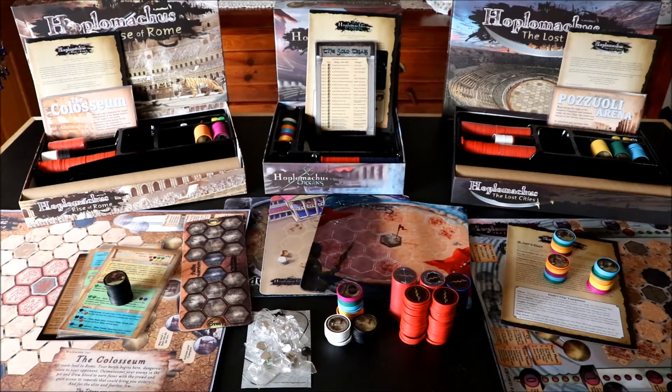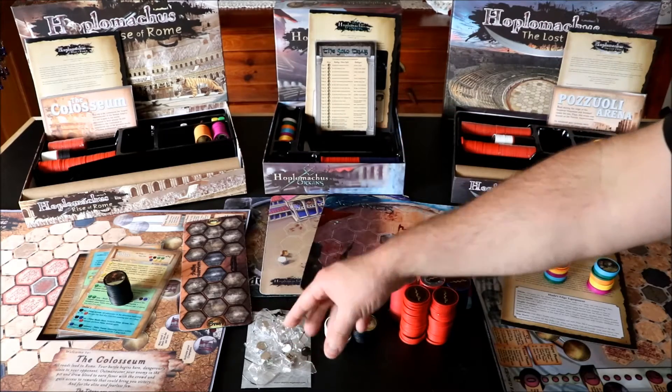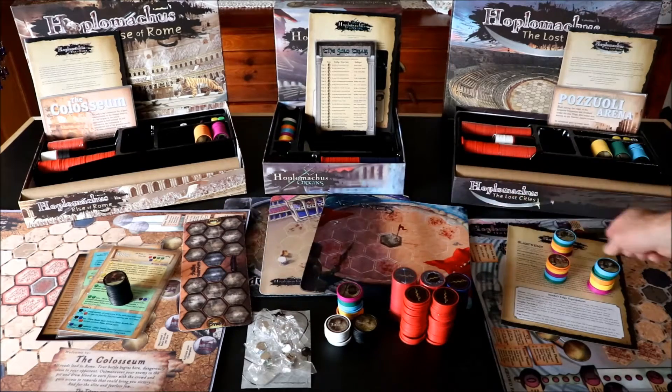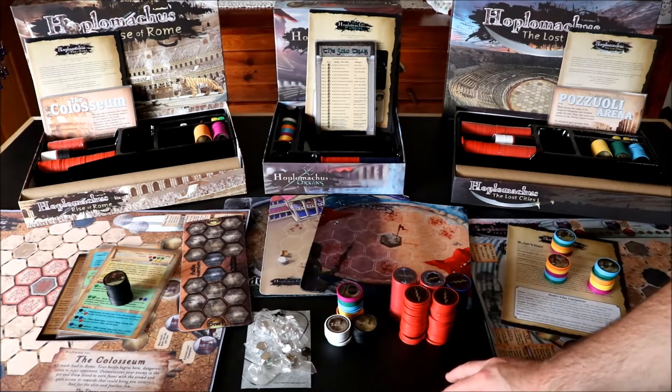Hi everyone, it's Paul here again from The Bloody Hex. Today we've got a bit of a different video — we're going to go over everything you can buy off the Chip Theory website in the store for Hoplo Marcus. This isn't my entire collection; I've left out bits and pieces from eBay, Kickstarter items, and stuff like that. This is just the stuff you can go to the website and purchase now. As you can see, I've got all the box sets, the mats laid out in front, some extra add-on packs, and some extras you can get from the website as well.